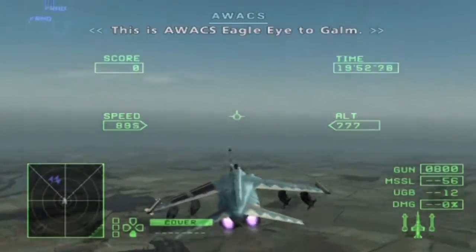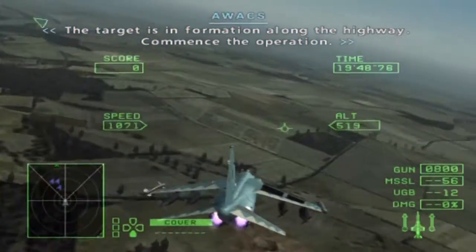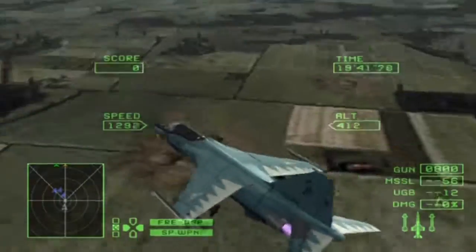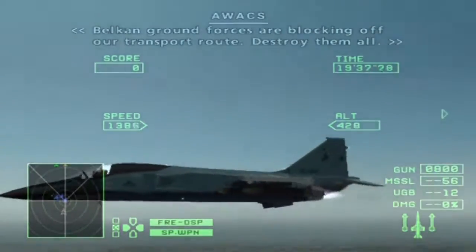This is AWACS Eagle Eye to Gaul. The target is in formation along the highway. Commence the operation. Keep an eye on the Delta AWACS. Falcon ground forces are blocking off our transport route. Destroy them all.